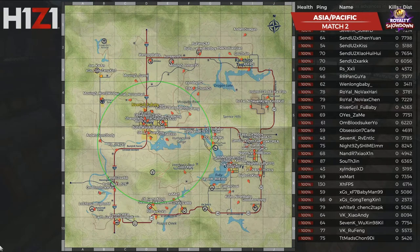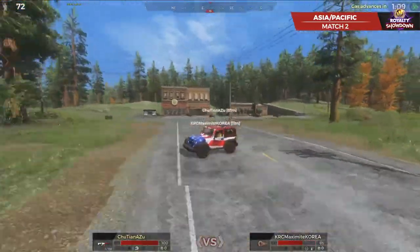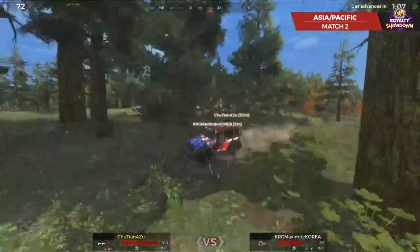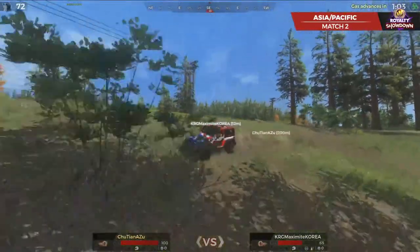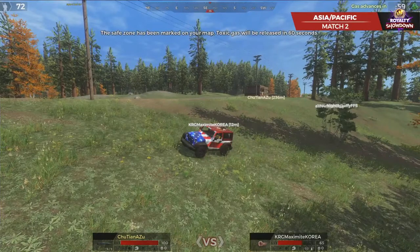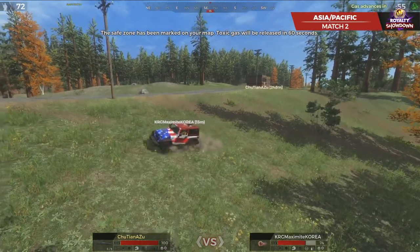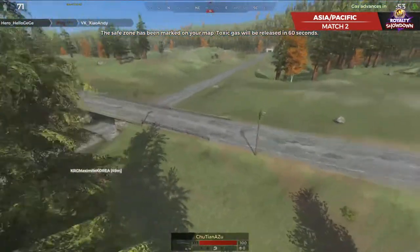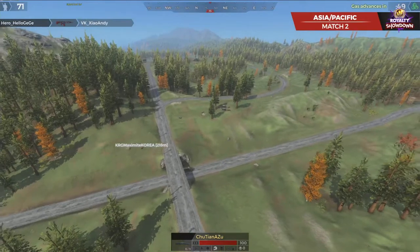This zone is basically almost the same area, so we have another chance to end up towards the west end of Bichon's Peak, possibly on the gorge. We'll have to see where the next circles go. Gas is going to release for another minute, then it's going to take a couple minutes for that gas to close in. That's really when we're going to start seeing things shake out and the match shape up. We're going to lose another player here.